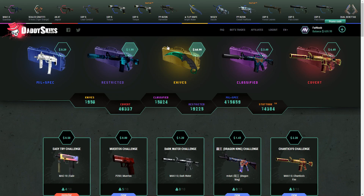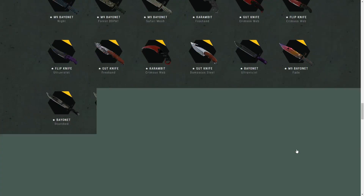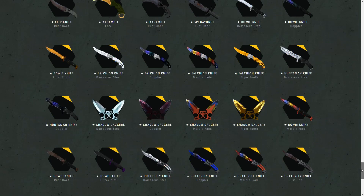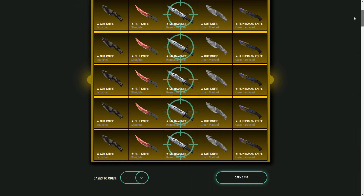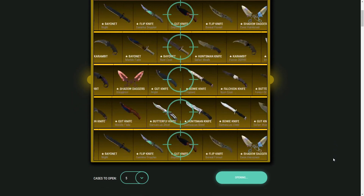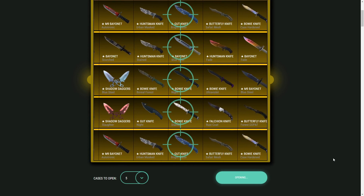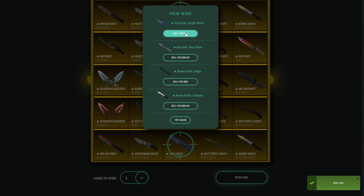Now we're heading back to the knife case — this time we're gonna open up five at once. We've got a tiny chance to get one of the Spectrum knives, which would be absolutely dope — either a Butterfly Knife Doppler or a Butterfly Knife Marble Fade would make my day. Let's open up five and see what happens. Damn, looks like we didn't get anything too good. We profited on a good amount of them but lost pretty hard on those two gut knives, so we'll sell those back.